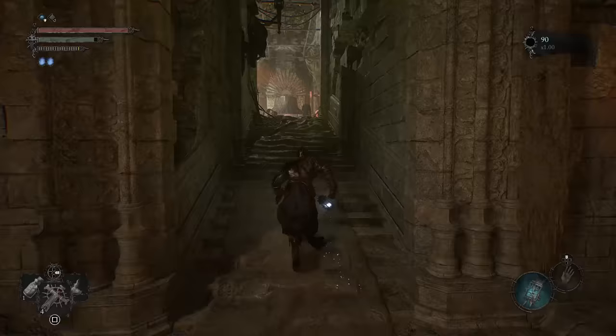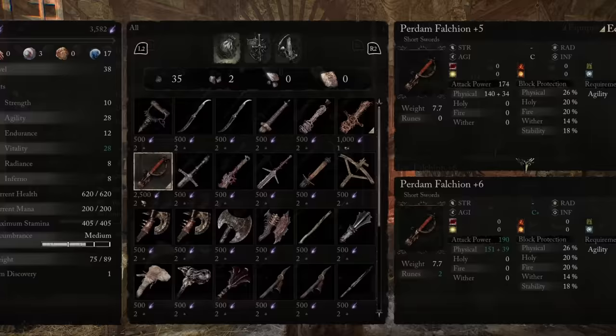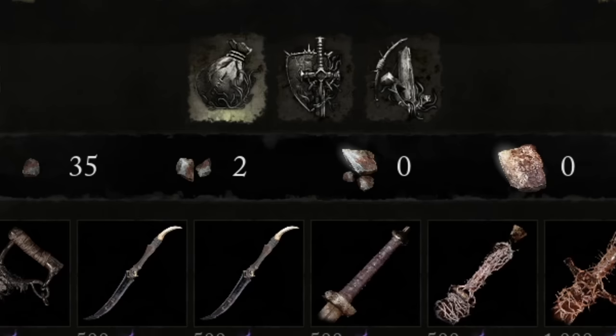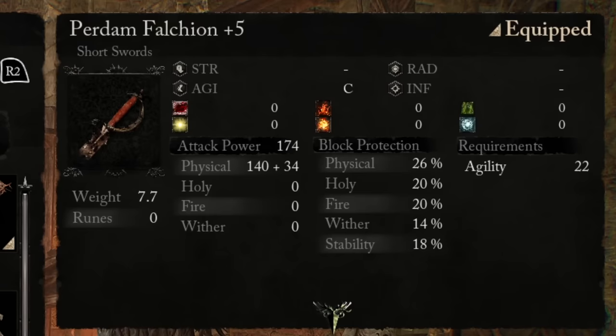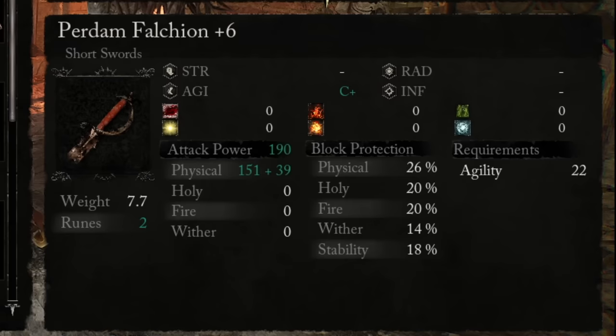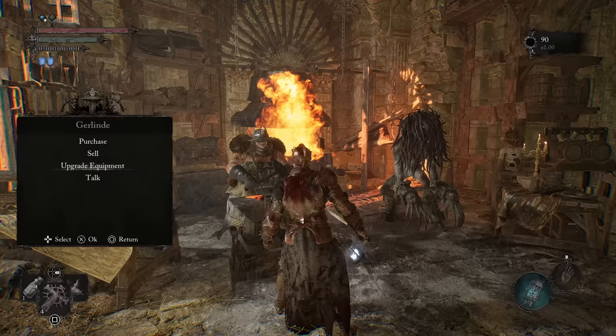I'm standing in the Skyrest Bridge hub, and just behind me on the left side of the hub I have the blacksmith, which is unlocked and available for upgrading. I just need to speak with her and choose upgrade equipment, then choose my weapon. At the top middle, you can see the different materials in the game. These are called Deralium, and they're basically fragments. There's a small one, a regular one, a big one, and a large one. The small and regular ones ultimately cap out at plus five on a weapon, just like my falchion here at plus five. As you upgrade a weapon, it improves the raw power but also the scaling, so your stat weights will matter even more.